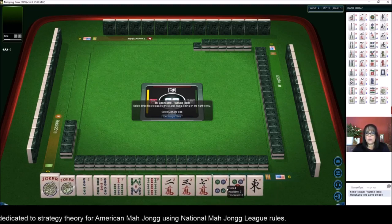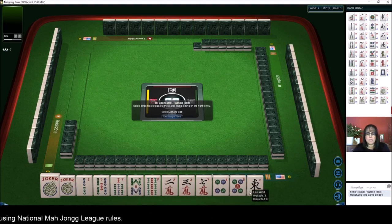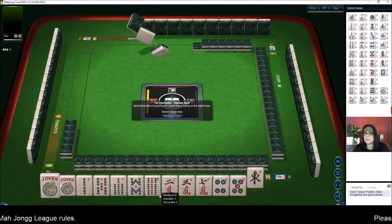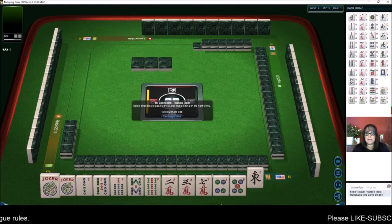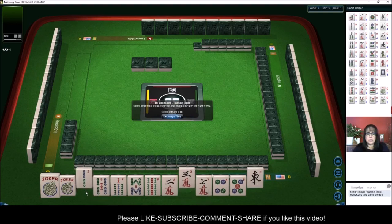We have no multiples elsewhere. We do have a lot of big tiles, 5 through 9. So I'm thinking consecutive run, 5 through 9, maybe big odds — 5, 7, 9. So we'll give up the east, the 3, and a 2, or the 4, 2, 4.